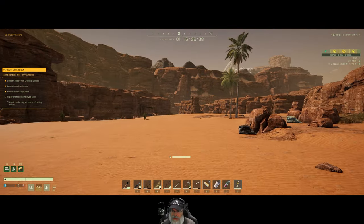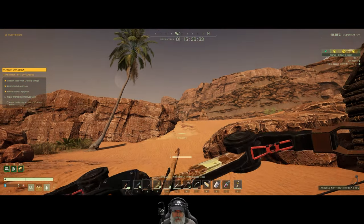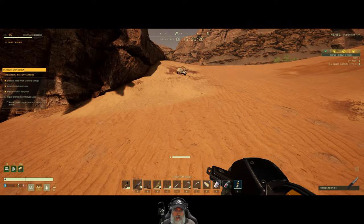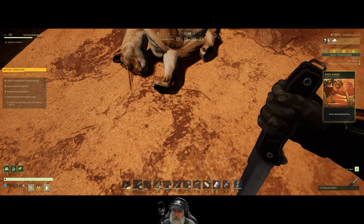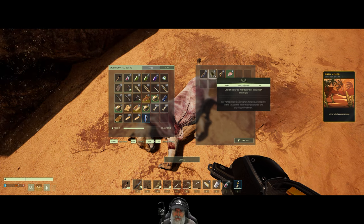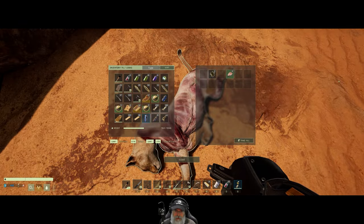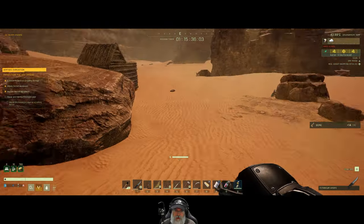Welcome back everybody to Icarus Summoner with Guy Gaming. In this episode we're going to continue on with our mission. We are doing Vertigo and I just finished setting up a shack here as you can see for our crafting bench. We've got a minor winds approaching, so let's grab what we need and not leave this guy sticking around here to attract more predators.